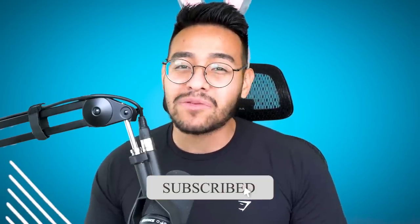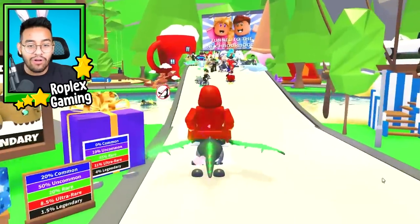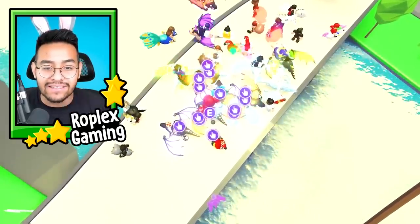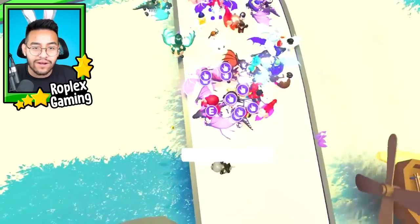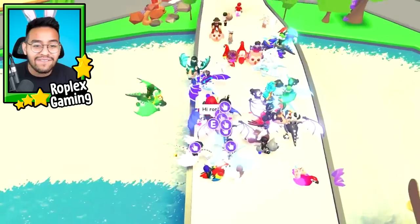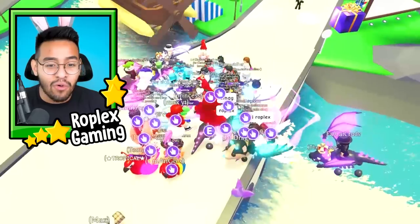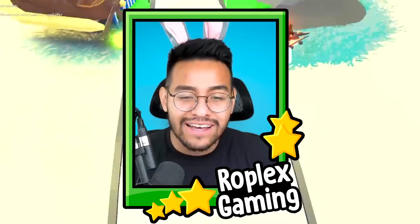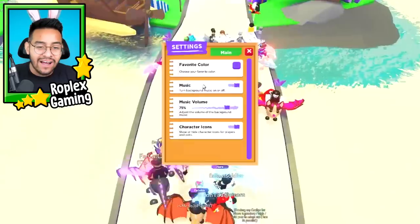Make sure to smash that subscribe button and use star code Roplex when purchasing Robux. Whoa, where is everybody? Oh they're all over here on the bridge — there's three mega shadow dragons, a mega bat dragon, and two mega frost dragons. If you guys want to join this exact same server the link is in the description. I've never seen it this rich before. With me included there's four mega neon shadow dragons. Do you guys remember how long it took me to get my first one? It took me literally over a year.